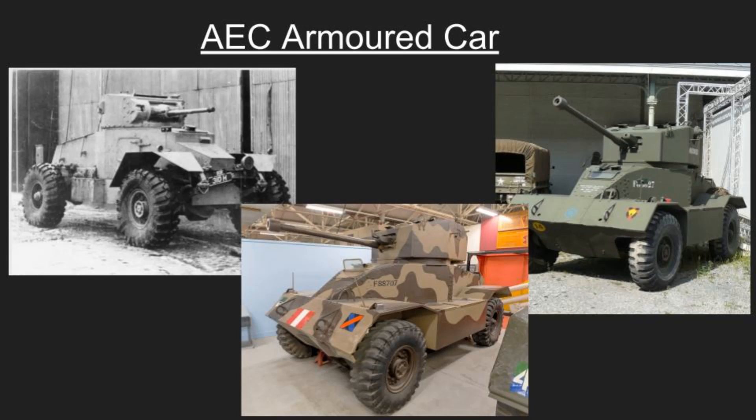The Mark One made its combat debut in North Africa in late 1942, with some units reportedly equipped with a Crusader tank turret and a six-pounder gun. Mark Two and Mark Three variants were employed in Europe by British and British Indian Army units, often alongside American-supplied Staghound armored cars. The AEC in its 75mm configuration replaced US half-track 75mm self-propelled guns in certain armored car regiments. It remained in service after World War II until replaced by the Alvis Saladin, and the Lebanese Army continued using it at least until 1976.